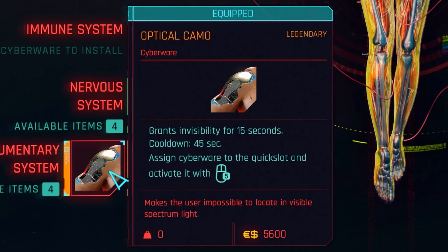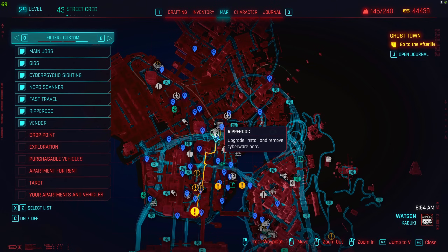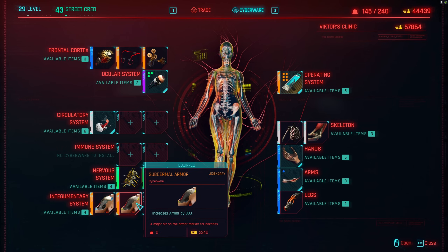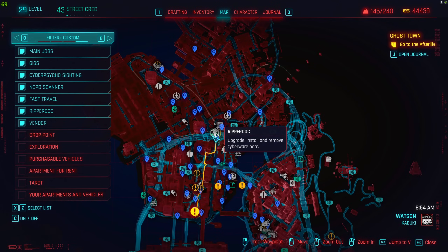Next, Optical Camo. You also want to get it as soon as possible because it really helps with the stealth playstyle. I'd recommend either the epic or legendary variant. The epic one you can get right here, and the legendary one you can get from the Aldecaldos camp if you progress the Panam story.